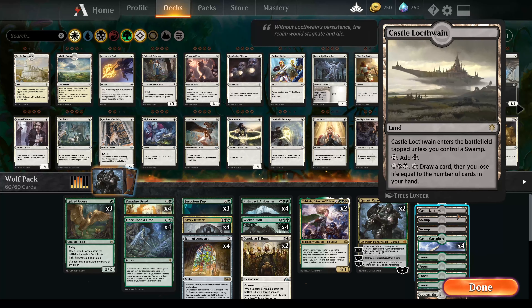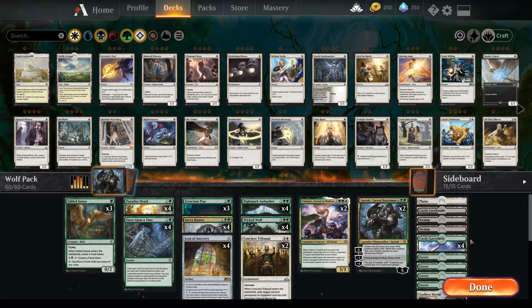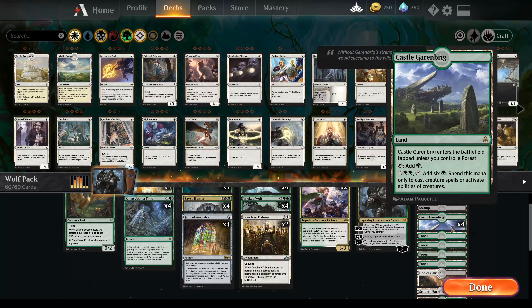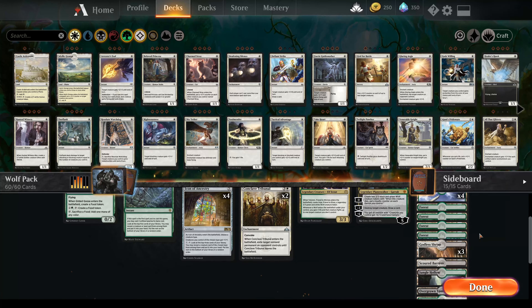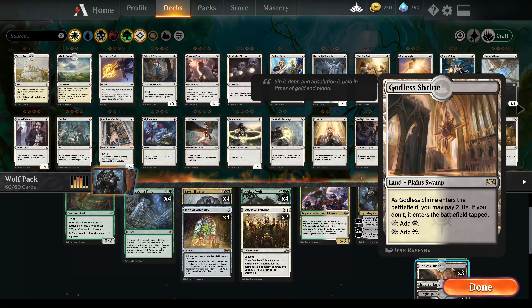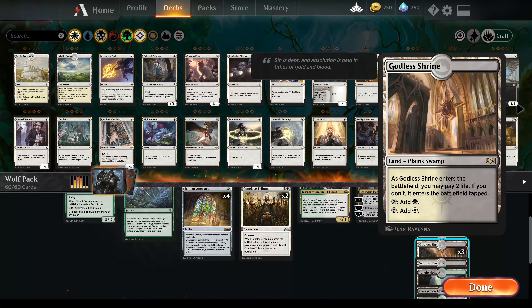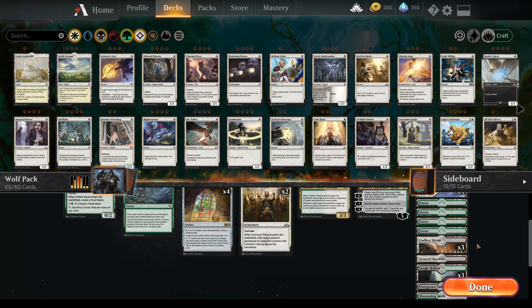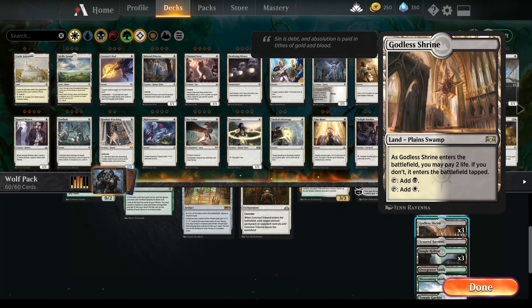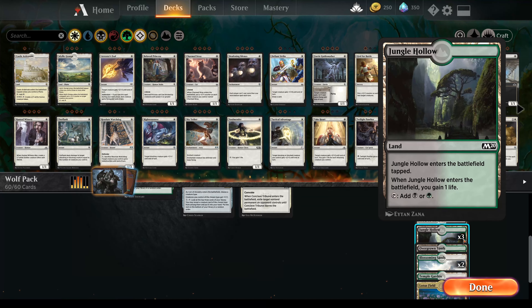In terms of lands, we have Castle Garenbrig, which is very important for mana — it gives us six green mana for the cost of four, so we basically get two bonus mana when tapping it, provided we have another four mana in play. Godless Shrine is there just so we have a bit of white for Conclave Tribunal and Tolsimir — just a splash — but the benefits of those cards far surpass the downside of having three colors instead of two.